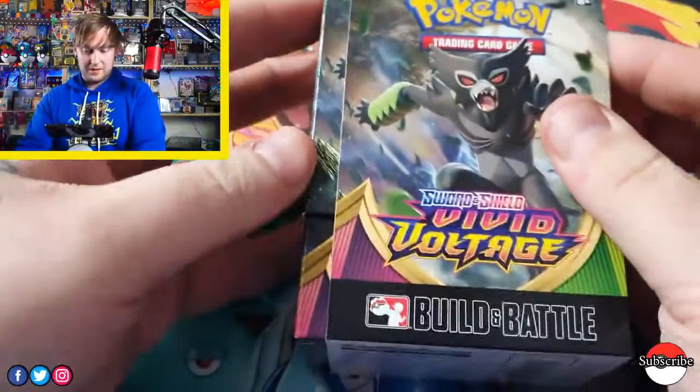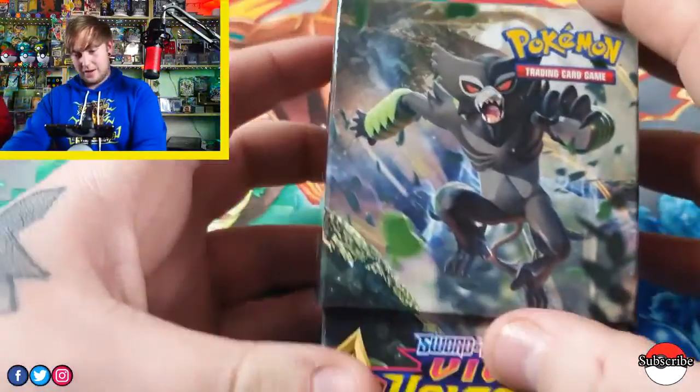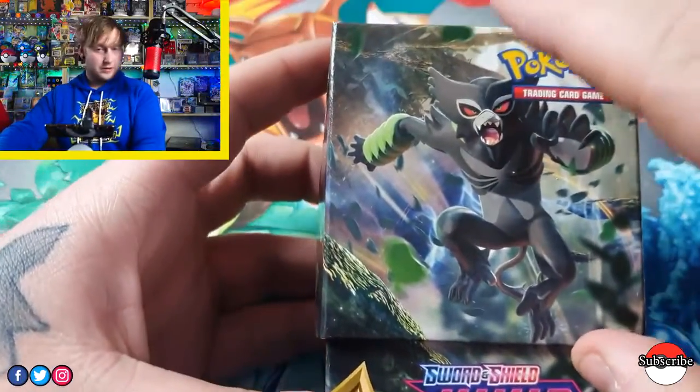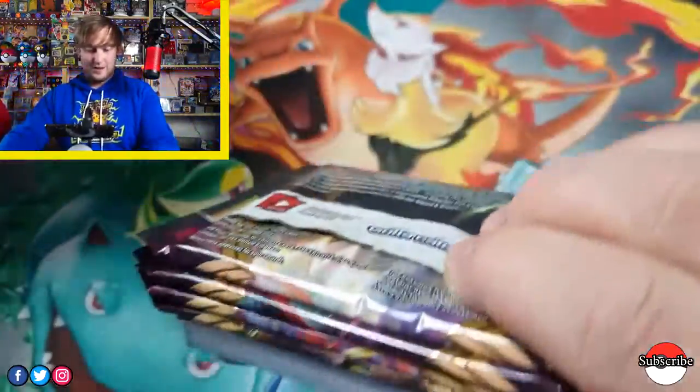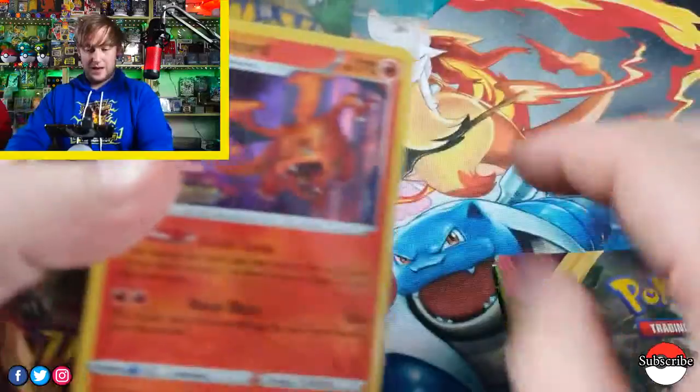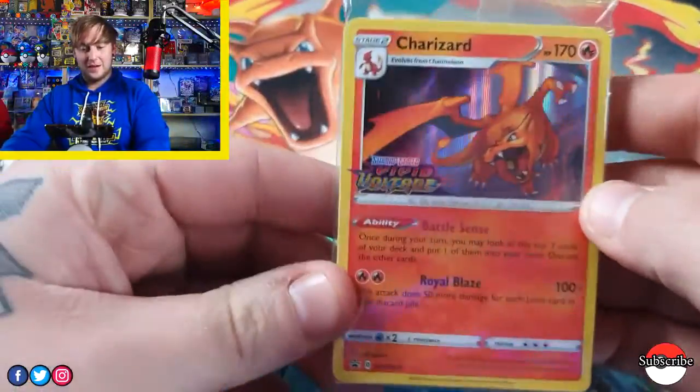So we'll show off the box here. We've got the Gorilla Monster on the front of it — Zarude. Zarude. Sounds fun. And we'll see what we got. And we got the Charizard.